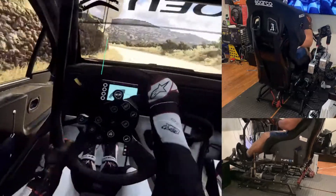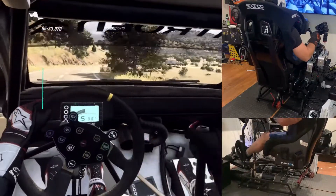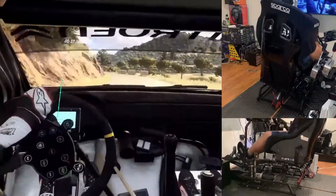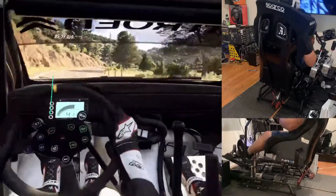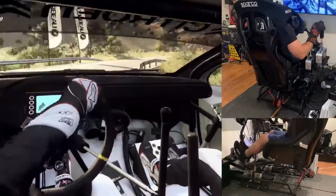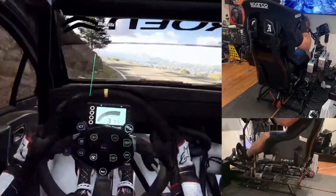Into 5 right long, 30, 2 right tightens and short 4 right. 4 left long and short 4 right, 4 left long tightens into 6 right long over a crest. Slow 30, 1 right long tightens and 3 left long. Opens 100.